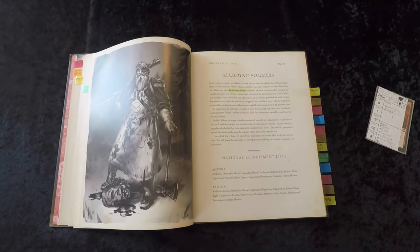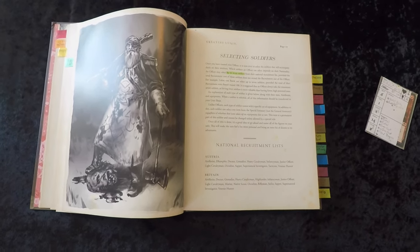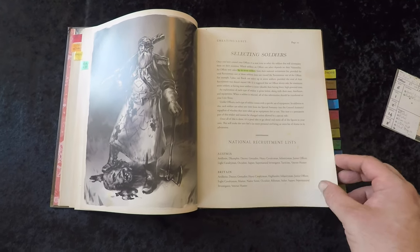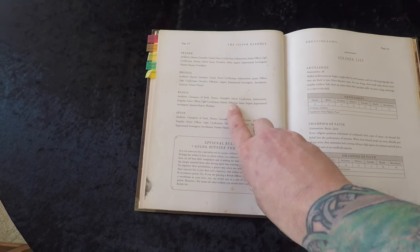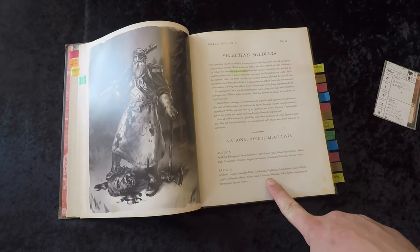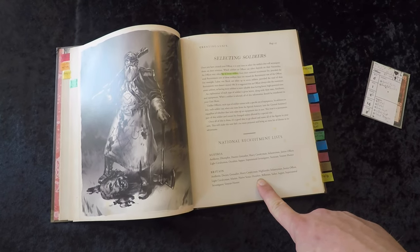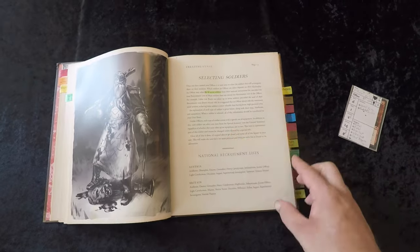Next is selecting soldiers. You can have up to seven, but you cannot exceed your recruitment points — at least 100 and at most 105. You find your nation on the recruitment list; I'm playing a Russian unit. It's a simple process of going through, choosing what you want, and totaling up recruitment points until you hit 100 or 105. You can take a unit not on your country's list, but you can only take one and must pay double — I don't think it's worth it beyond rule of cool and narrative reasons, as you don't want too few bodies.